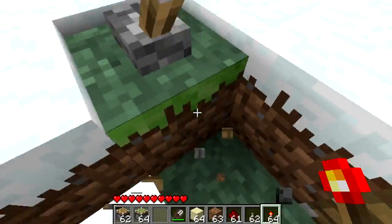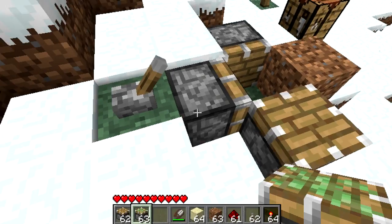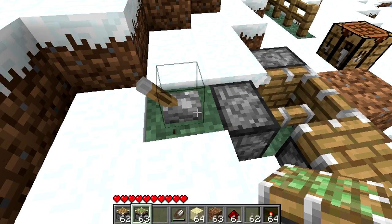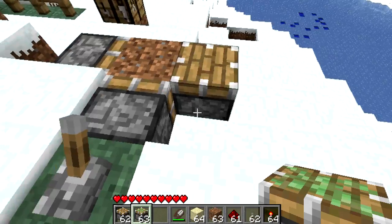Pretty simple. Sticky pistons, as the name suggests, will stick onto the block. So again, put my piston onto it, and I can retract it - like that. Pretty awesome.